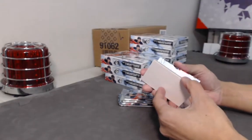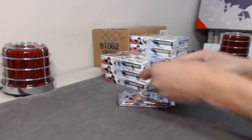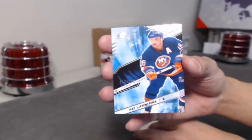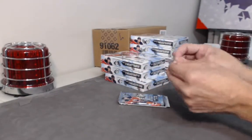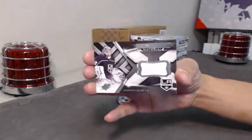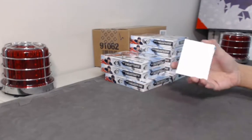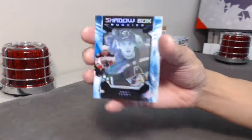Box two — we have a Lias Andersson jersey, a base Pat LaFontaine numbered to 2.99, a Jonathan Quick jersey, and a shadow box rookie of Troy Terry, numbered to 198.